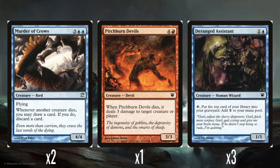Two Murder of Crows — 3 and 2 blue for a 4/4 flyer, so basically Air Elemental stats. Whenever another creature dies, you may draw a card, and if you do, discard a card. Two things this deck actually wants to do are draw and then discard. The fact this ability triggers on every creature death to give you a free loot is honestly pretty good. This is one of the better creatures in the deck.